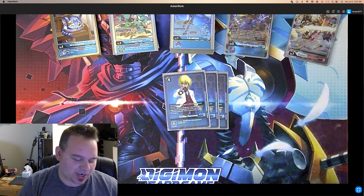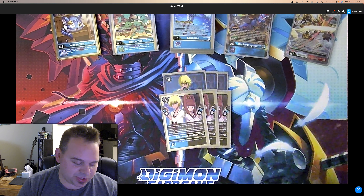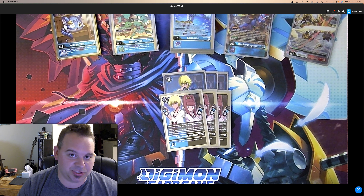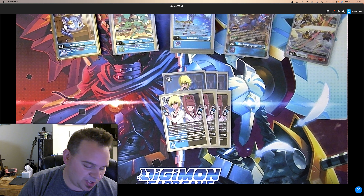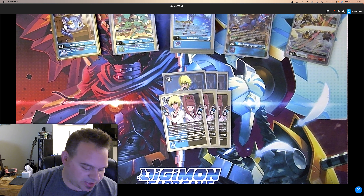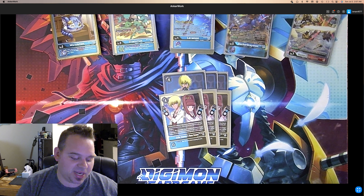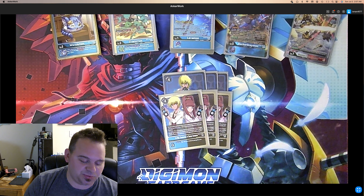For tamers, we play three Kiriha — your memory tamer — and three of the new Kiriha and Nene, which is also a Kiriha name so any abilities that search or play Kiriha for free will play this for free as well. They both let you use cards underneath them for Digicross requirements. But the new one, when you would play a Blue Flare or Twilight Digimon with Digicross requirements by suspending this tamer, lets you play one card from under this tamer and one card from your trash as Digivolution cards for the Digicross — super good.